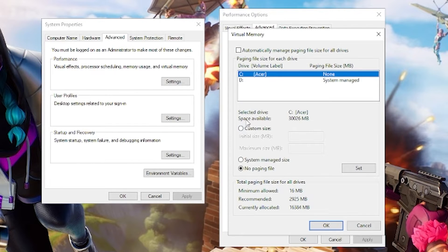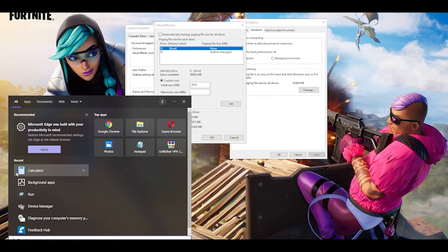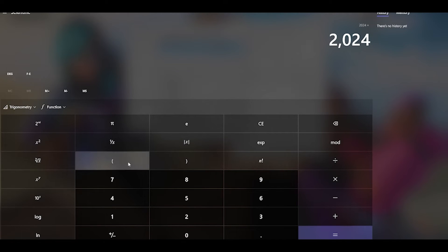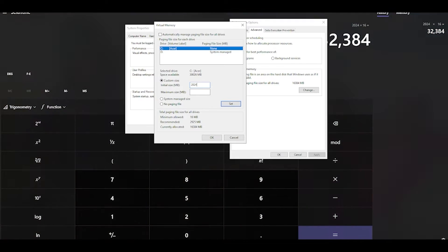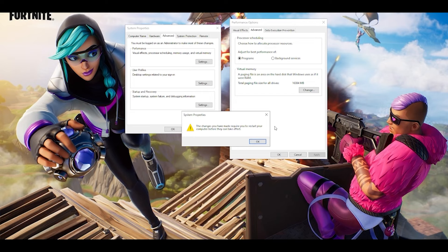By default, automatic paging file management is selected. Untick that, click Custom Size. The minimum allocation shown is 16 MB and the recommended is 2,925 MB. For the initial size, I'll put 2,024 MB to allocate about 2GB. For the maximum size, open Calculator and multiply 2,024 by the amount of RAM you have — I have 16GB so that gives 32,384. Enter that value, click OK, and restart your computer to see the performance improvement.